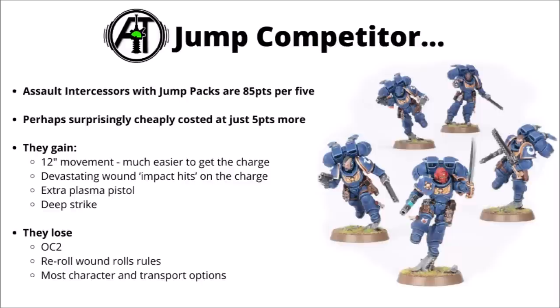Perhaps the single most obvious competitor in recent times are the Jump Assault Intercessors at 85 points per five. For just five points more, they offer quite a lot of advantages. It's rare that getting a Jump Pack, 12-inch movement, and Fly only costs one point per model more. For the extra point, you get 12-inch movement meaning they're often charging rather than being charged, Devastating Wounds, impact hits on the charge, an extra plasma pistol per unit, and Deep Strike. They do lose Objective Control 2 and the re-roll wound roll rules, and character and transport options are more limited, but overall the Jump Assault Intercessors give them a real run for their money.